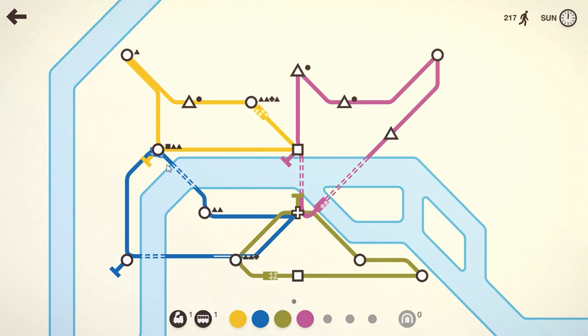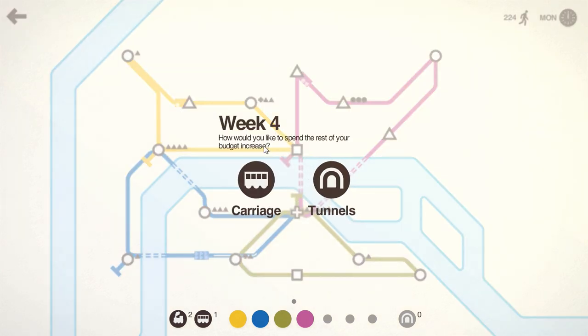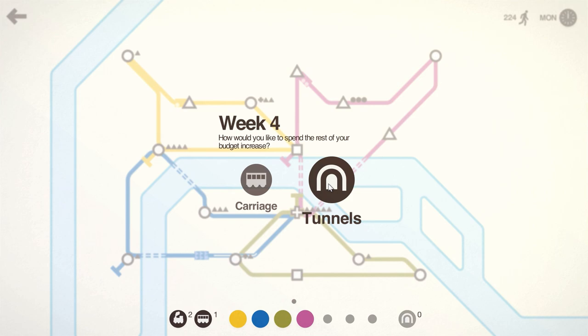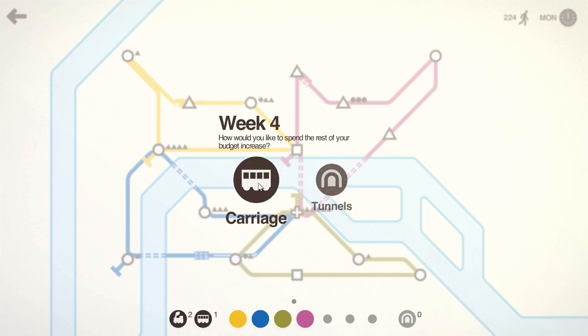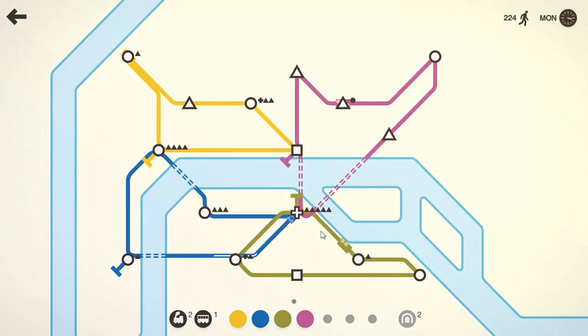I'm definitely going to have to do some reconstruction here. There's a lot of triangles piling up — I don't like that. We have a choice: more tunnels or a carriage. Usually on basic maps you don't need that many tunnels, but I think we might need one here, though a carriage would also be useful. We have plenty of locomotives, so I'll go with the tunnel — two extra tunnels should help.